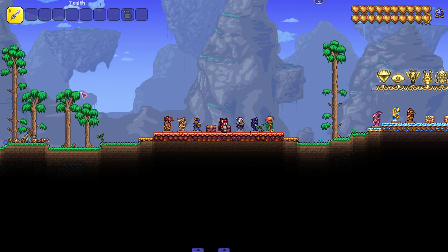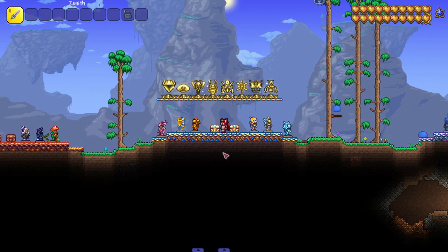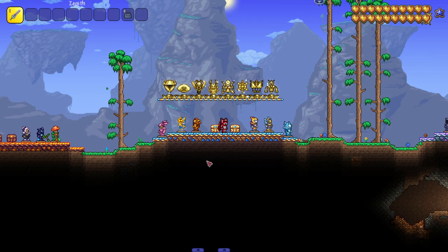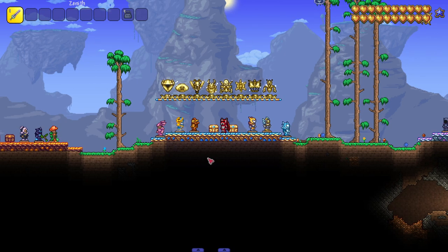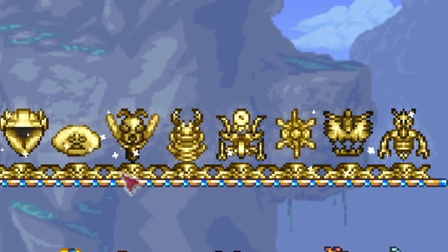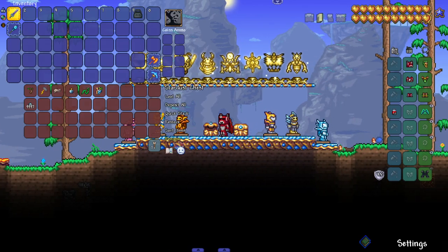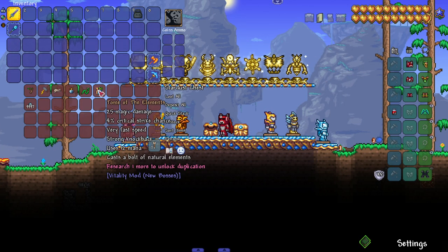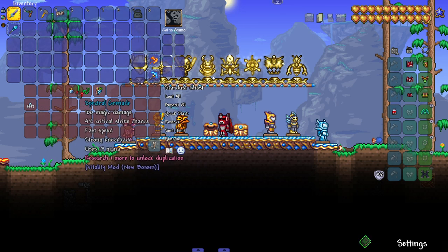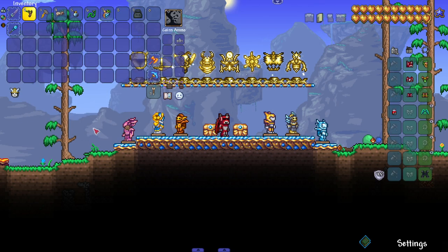Next up, we are checking out an underrated mod that's starting to get a little more attention, especially since it's one of the bigger mods that updated fairly quickly to 1.4 — I'm pretty sure it was updated even to the alpha of 1.4 tModLoader. As you can see, it's got a good couple of bosses you can fight pre-Hardmode and Hardmode, and some cool-looking armor sets. That is the Vitality Mod — a cool little content mod you can play around with, especially while waiting for other big mods to update.